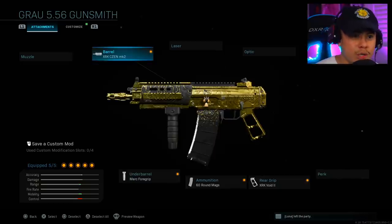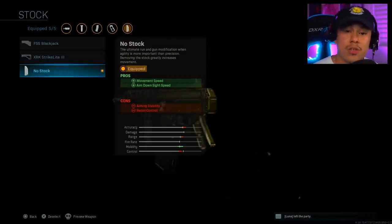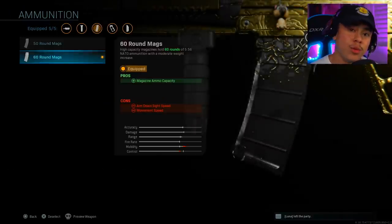We have other attachments that mitigate that, such as the no stock attachment, which gives us more movement speed as well as more aim down sight speed. For the rear grip, we're going to be using the XRK Void 2 — it's basically like stippled grip tape, giving you aim down sight speed as well as sprint-to-fire speed.